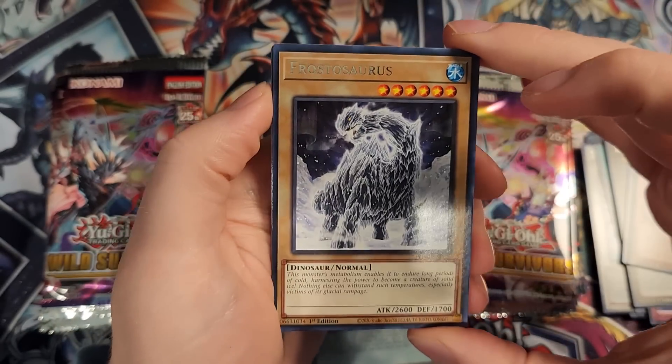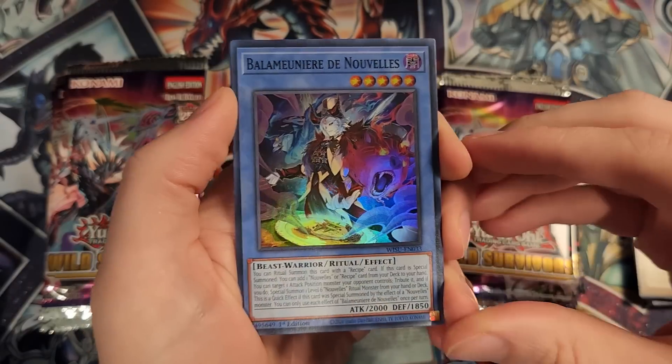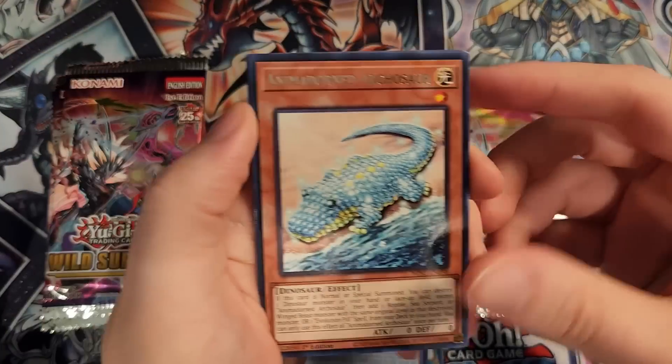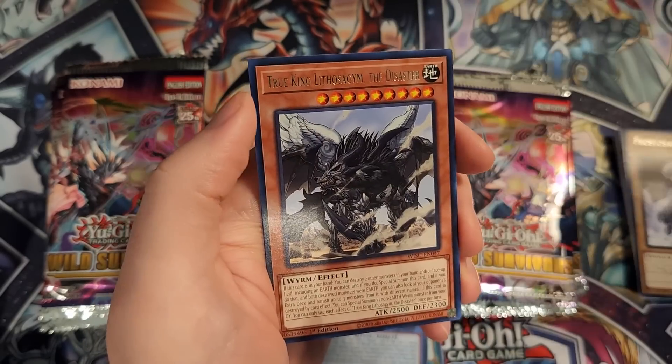The Hungry Burger Super Rare — that is such a cool looking card. We have Frostasaurus — we have the old school cards in here. Preparation of Rites, we have the Nouvelle level 5 monster, pretty cool ritual monster. The first ritual we pulled aside from Hungry Burger. Archasaur once again, an Incantation monster, There Can Be Only One, and True King Lithosaga.